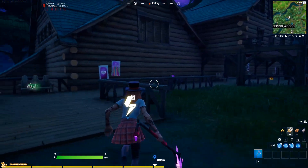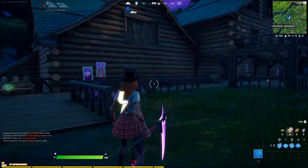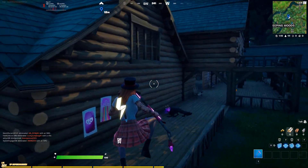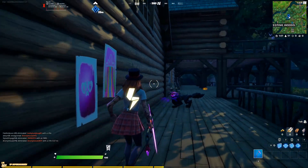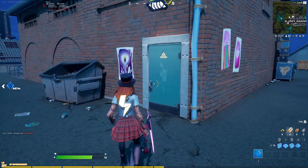You can also see here in Weeping Woods there are quite a lot of the posters, all along the wall in this cabin. You can see here on the map where this cabin is in Weeping Woods. All along this wall there are two of these posters right here, and there are more right there, and even another one further down.